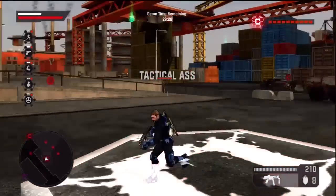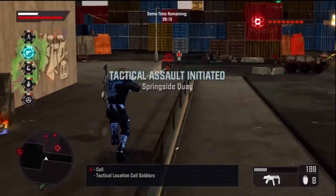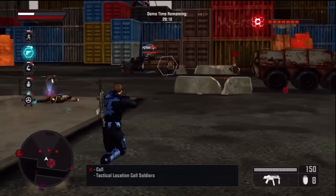There's too much Cell resistance here. Dispose of the threats marked on your tracker. Use your HUD and your tracker to identify Cell threats, then eliminate them so air support can scramble.